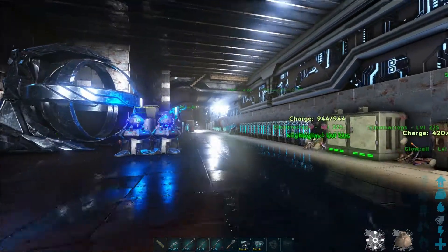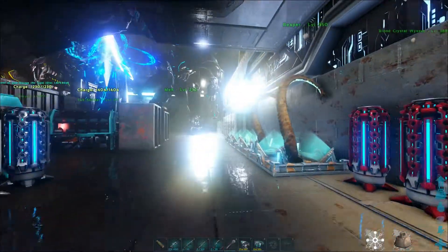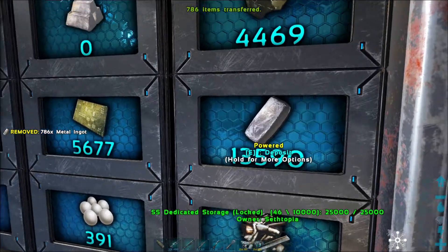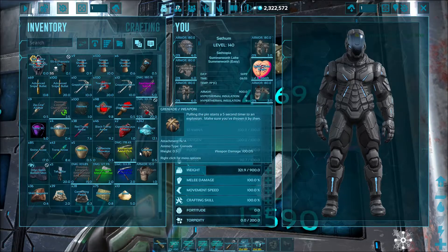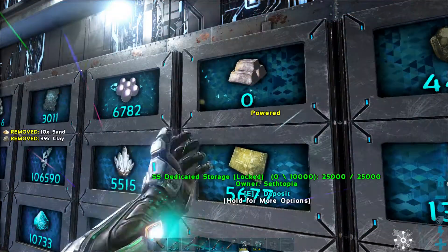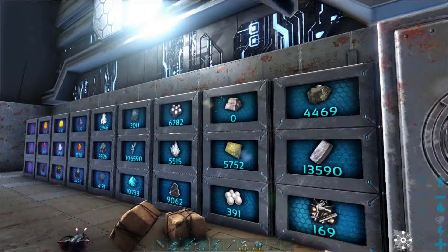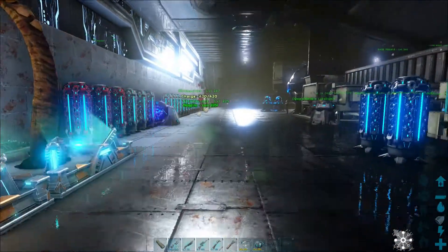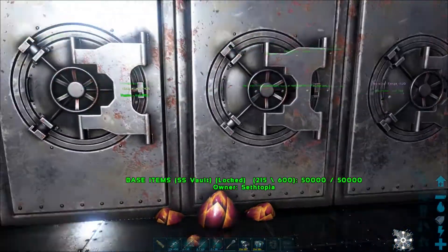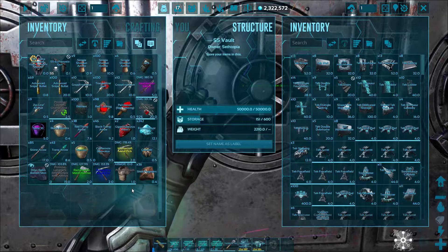I do have an underwater base that I started working on — it probably ran out of power, so nothing's been actually done to it. But I do want to work on that and set up the underwater part of the base. I'd call this the main base, and I think we're going to use a teleporter pad to get to Rockwell's Innards. First things first, I want to take the mech there and build some weapons for it. I did play with the mech in the water biome — it will sink and won't swim, so we're not going to take the mech into the underwater biome for that reason.